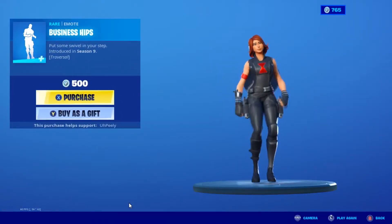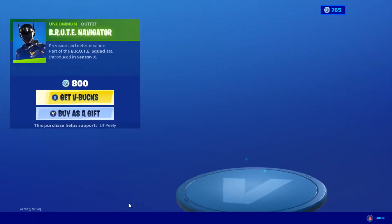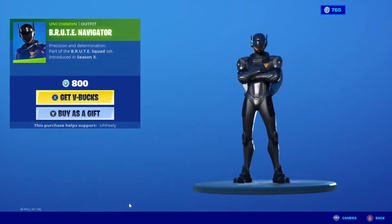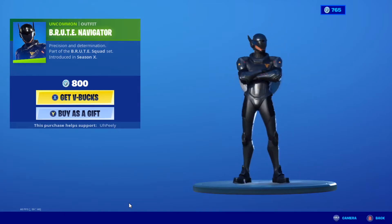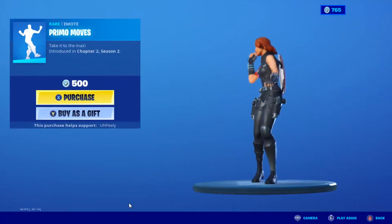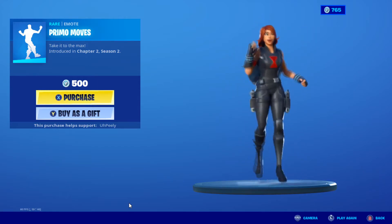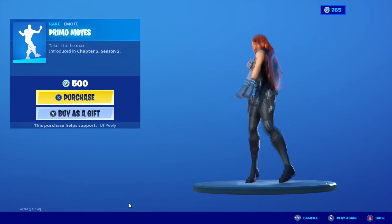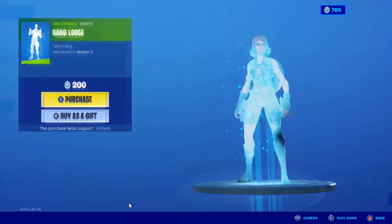And Business Hips — very nice traversal emote. We got Brute Navigator, the worst of the two Brute Drivers, but still a nice looking skin if you like the design — it's a good design. Promo Moves — I've never seen that before — and then Hang Loose.